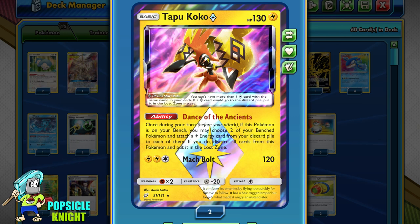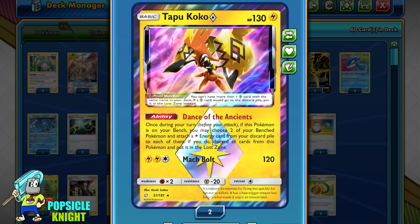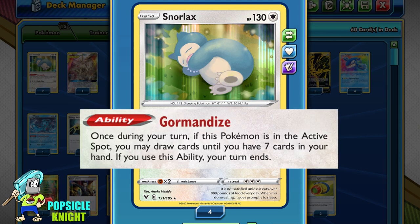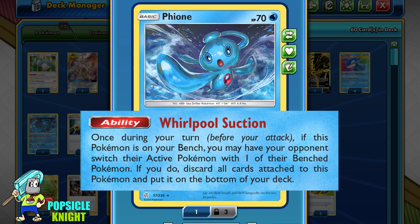I have Tapu Koko Prism Star with its Dance of the Ancients ability, which lets you attach two Lightning Energy to two different benched Pokemon — one each — and then it goes to the Lost Zone. This will help speed up energy attachment on Kyogre. I also have two Gormandise Snorlax — its ability ends your turn but lets you draw cards until you have seven in hand, which is very good early game while you set up. Next is Fion with its Whirlpool Suction ability, allowing you to push back your opponent's active, which can be handy for easier knockouts especially with Kyogre's Telescopic Sight damage to the bench.